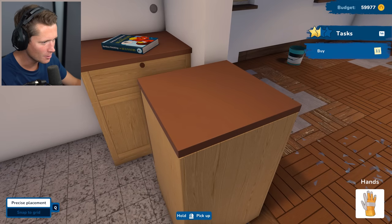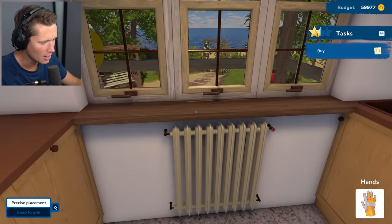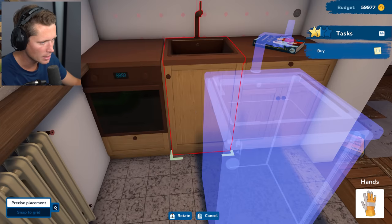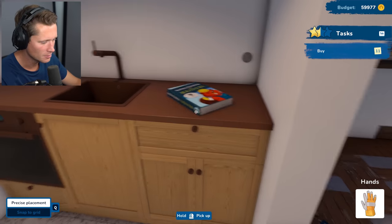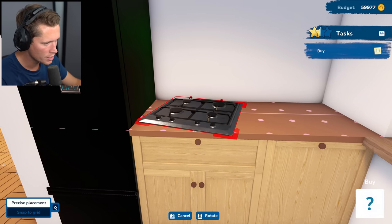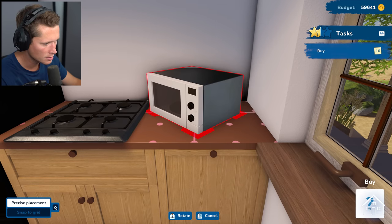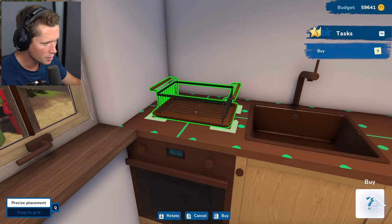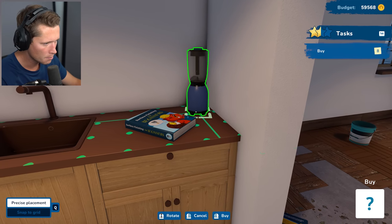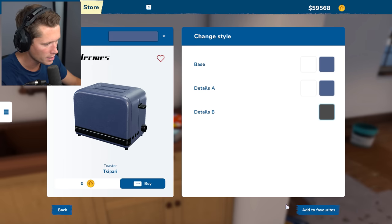Playing musical chairs with the appliances! Dishwasher next to the sink feels right. Maybe reverse it — put the sink more in the middle and the dishwasher on the left. That's what I'm talking about! Looking like a nice kitchen setup. Going to put a stove top on here — centering it nicely. Probably put a microwave next to the stove. Got a drying rack to put above the dishwasher — that makes the most sense. I love how many angles you can put things at.